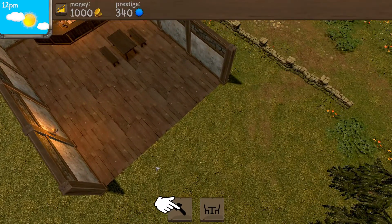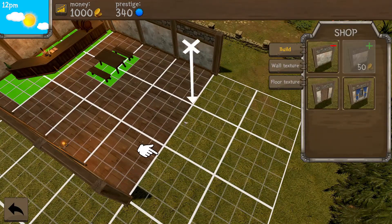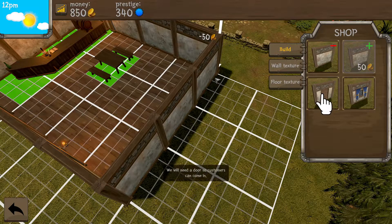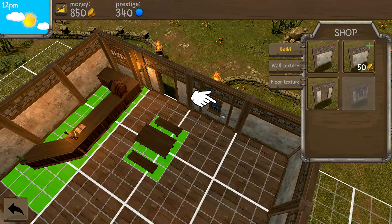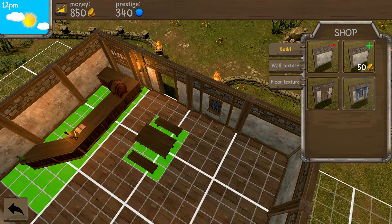Can't zoom in or out yet. Let me draw the wall — oh, I do it like that! Put the door there, and the window there. Great job! Now let's buy some tables and benches.